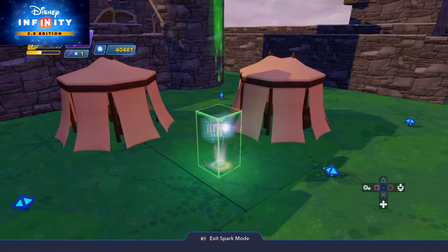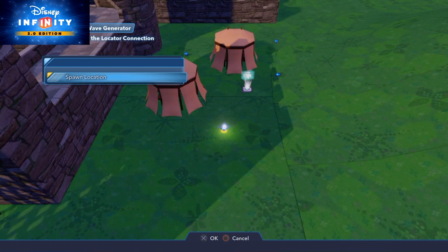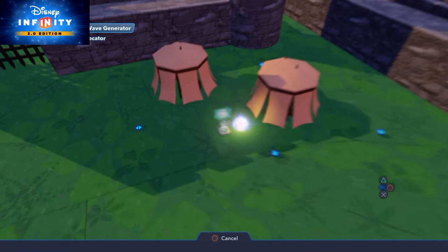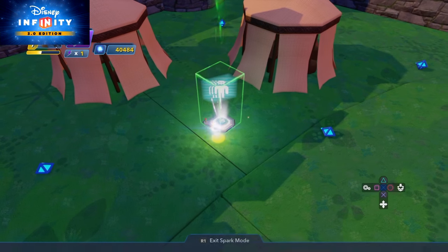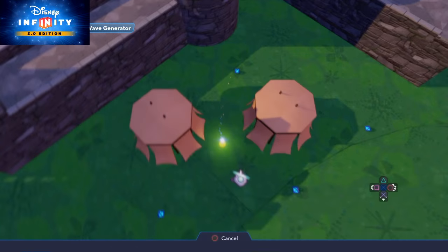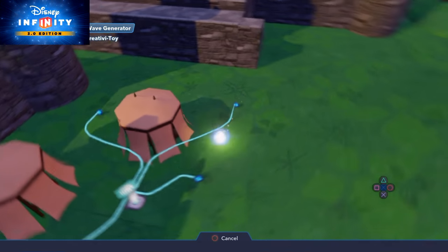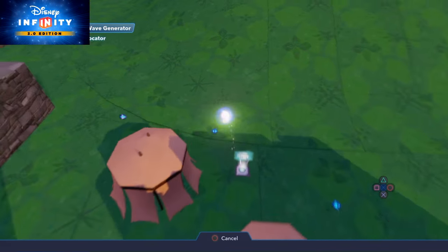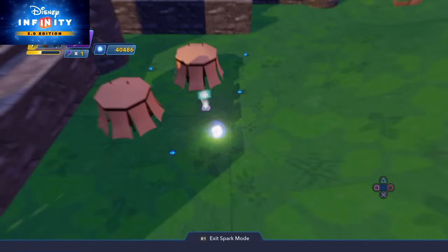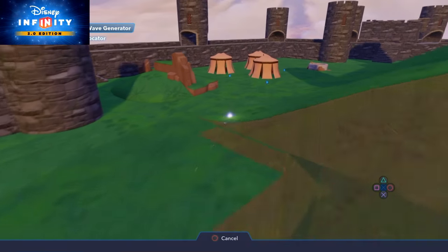I've set up all my locators. Now for my enemy wave generator I'm going to click the square button, go to locator, and connect to each particular locator. I have to do this for every single one I've entered — going down to a new locator connection and going through every one on the list. At first glance it looks like it'll take forever, but it's actually not a particularly long job.